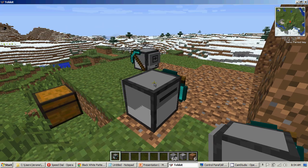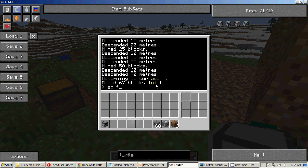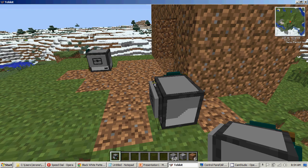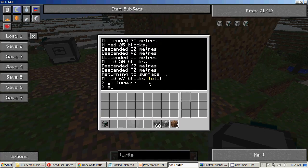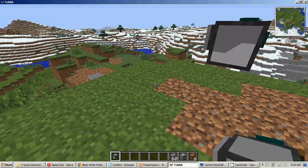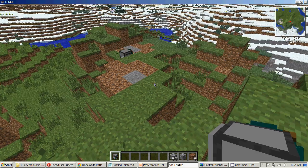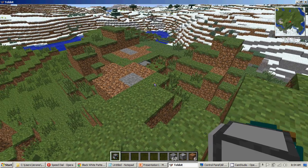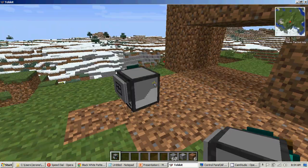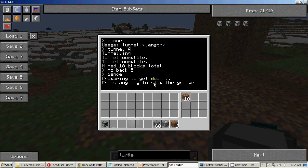If we type in 'go forward', we don't need a number - it's just going to be one. And then we can type in 'excavate 1' again and it will start digging down the next spot. As you can see, this mining turtle over here is still very close to the surface - it takes a long time to do the full open hole. And this little one over here is still dancing. If you press Ctrl+T it will stop.